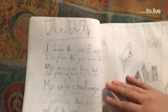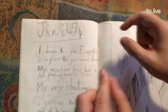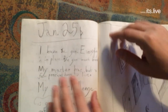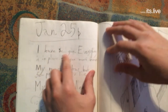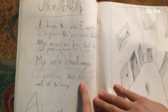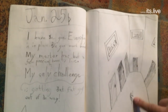There's more — January 25th, using another old English letter called 'eth,' which also makes a 'th' sound but a different variant. It's like a D with a line through it, and this is the capital form. The entry reads: 'I have the gun. Everything is in place. This gun won't break. My master has but a few precious hours to live. My only challenge is getting that fat guy out of the way. — Alexander.' Some pretty damning evidence against Alexander — did he do it?